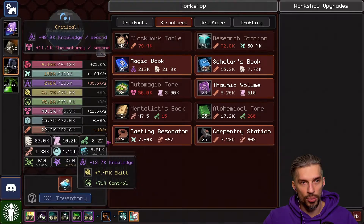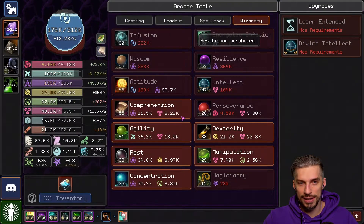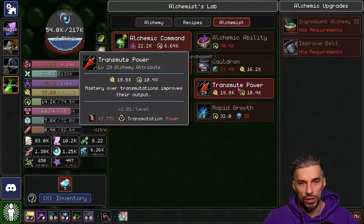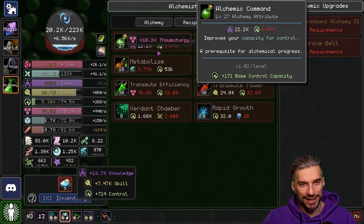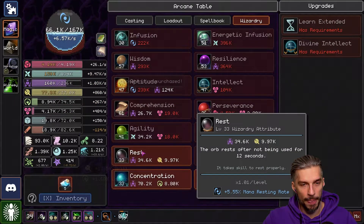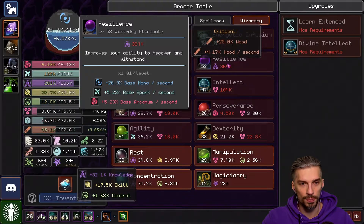There we go, we got the Brainstorm going. Resilience — yes! I'm trying to keep up, trying not to miss something. Transmute Efficiency — of course. Transmutation Power — I think we need this; that will improve the amount of water for us. I like the fact that we are full on knowledge. We have nothing to upgrade here — that means that we are in a really good position currently.